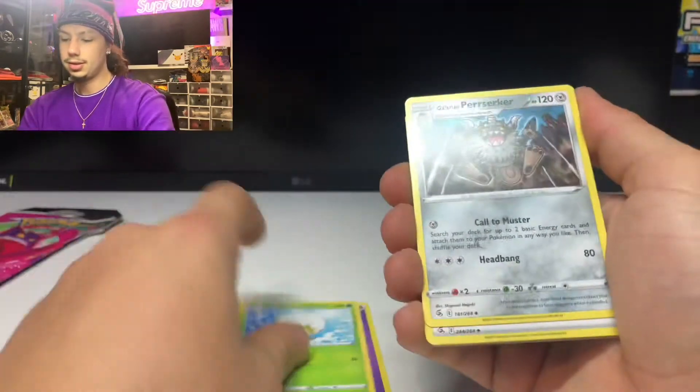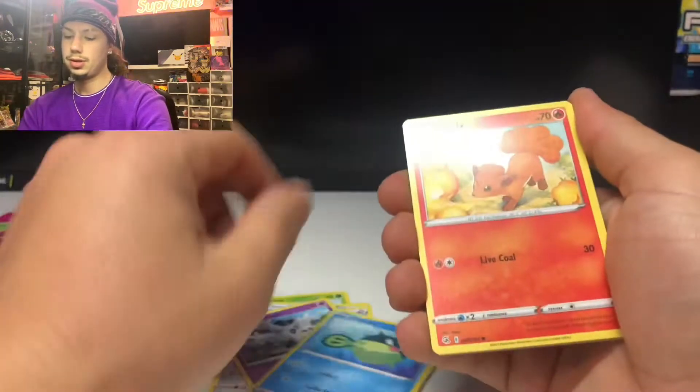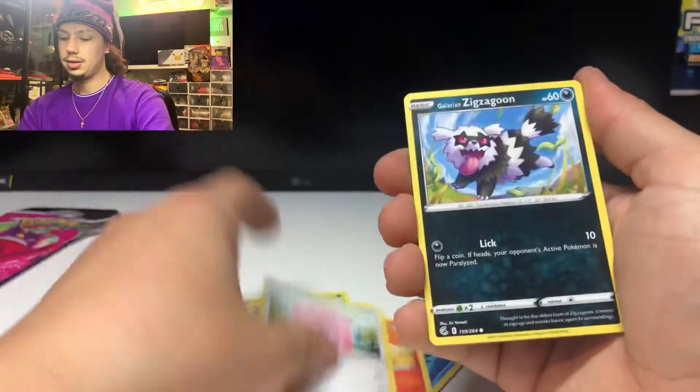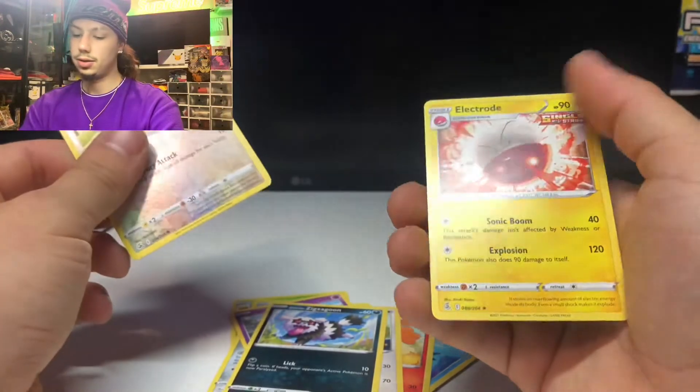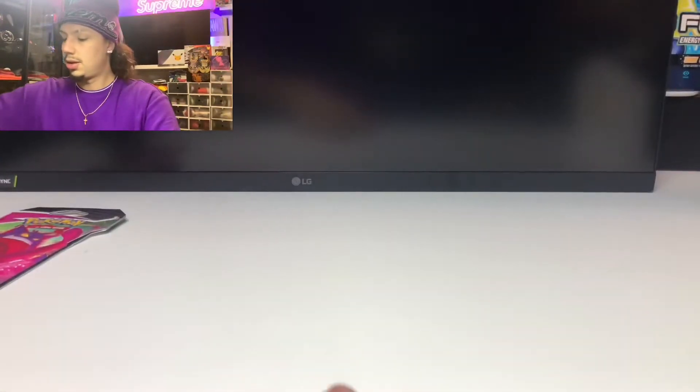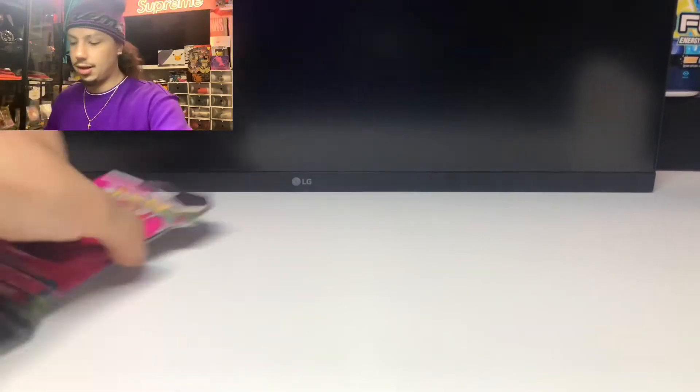Pack four cards: Psychic Energy, Eldegoss, Berserker Energy, Corsola, Qwilfish, Vulpix, Chansey, Zigzagoon, reverse Rookidee, and non-holo Electrode. So far we haven't gotten anything really crazy or anything good out of this.